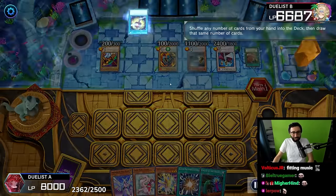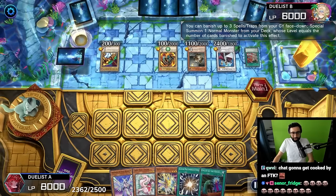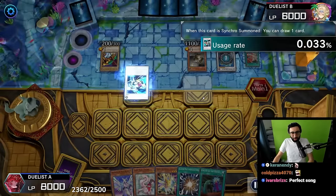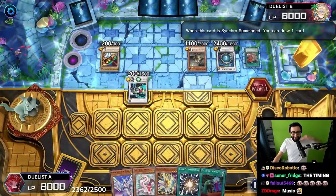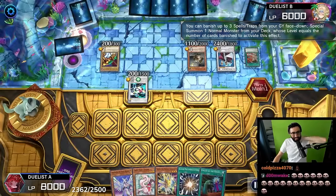We're gonna special summon with the Panda, get a piece of Exodia. Magical Mallet puts three back - minus one. We just need spells, that's all we need. Synchro into Formula - this is Greed here. Hyper Librarian, Formula Synchron, draw two. Another Chicken Game - that's more spells for Treasure Panda.